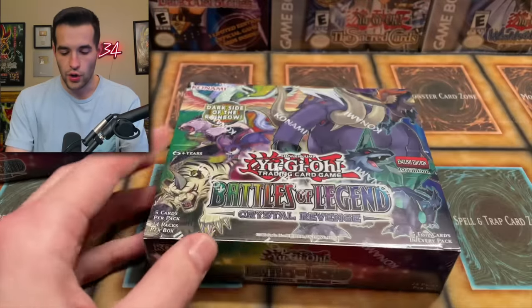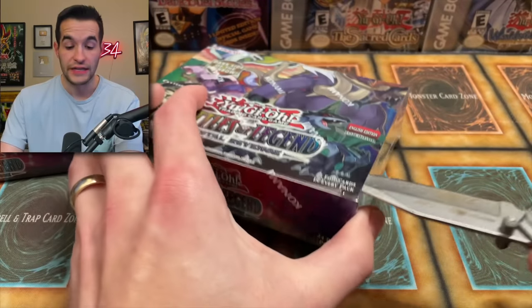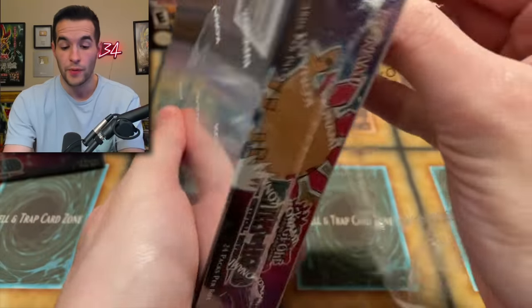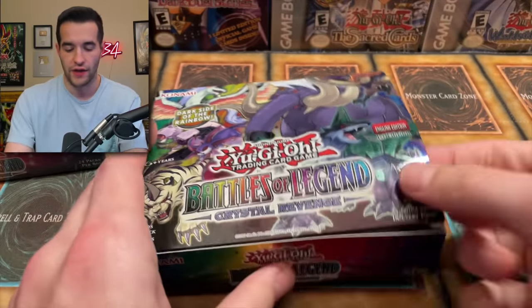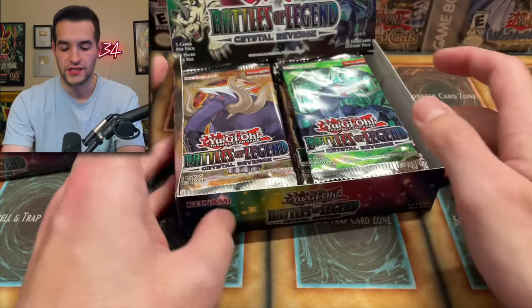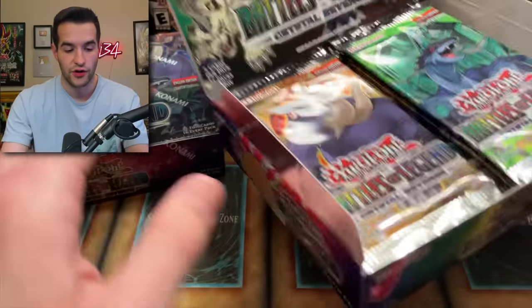It is time to open up Battles of Legend, Crystal Revenge. We are opening this a little bit early this time, so the prices are going to be off the wall because the set has not released yet to the public in terms of buying them from your local store or Walmart. Prices really go out on Friday of the release day. We're going to see if we can pull a Starlight Exodia piece. The goal this week is to open up a bunch of this set and hopefully pull the entire Exodia set.